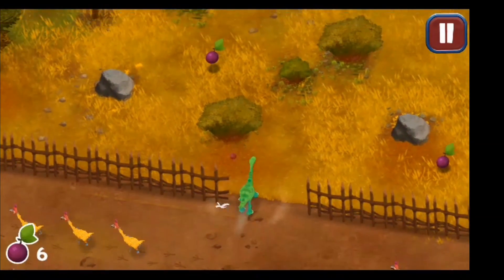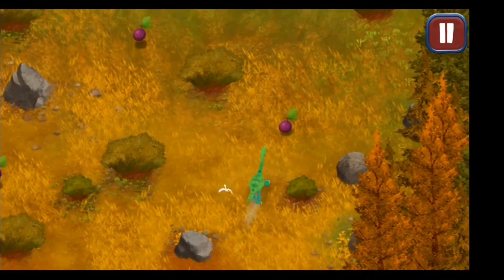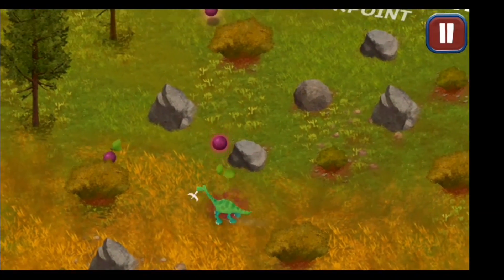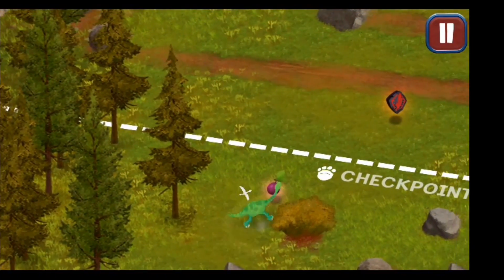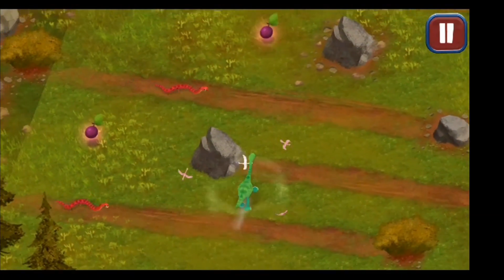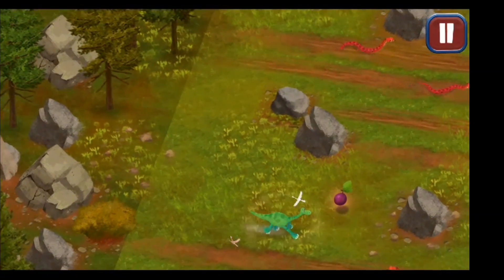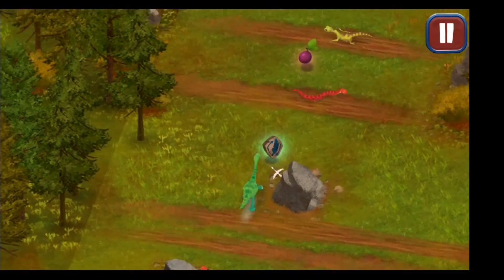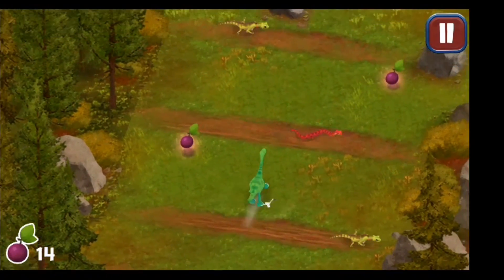Faster, faster, go go go, take the berry and escape all these chickens. Again trees and stones — collect the berries, be careful, don't hit the tree, don't hit the stone, it will be really hurtful. We reached the checkpoint and now we have snakes — where do you see these red snakes? They're so ugly! Come on, faster! They're coming after you. Oh, we have lizards too — so snakes and lizards!